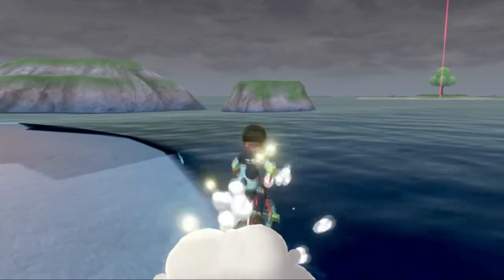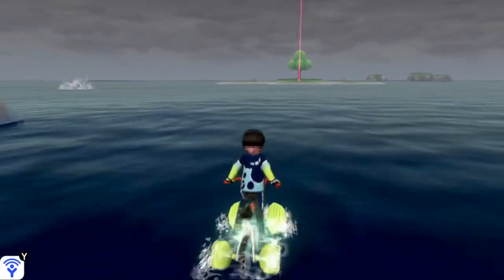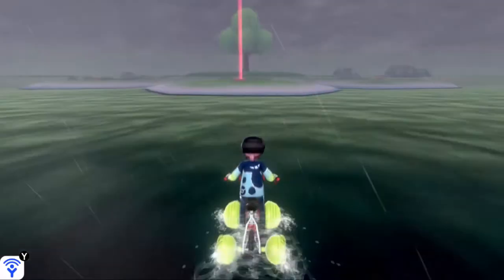Start off by flying to the Tower of Waters in Challenge Beach and make your way to the right of the tower. This is going to take you to Honeycomb Island, a little island shaped like a sunburst shape.